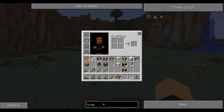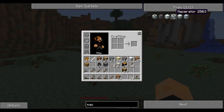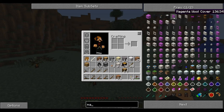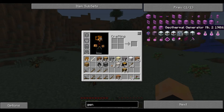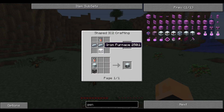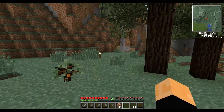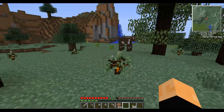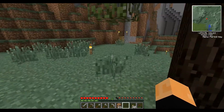We need a macerator. And for a macerator, we should probably look for a generator first. Iron furnace - we need iron. Yeah, we need to mine. There's no way around it. We can't really do anything until we mine. Let's go mining.